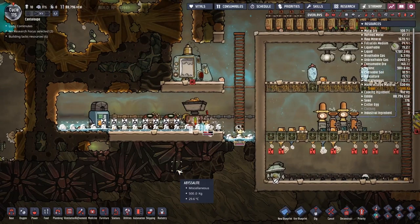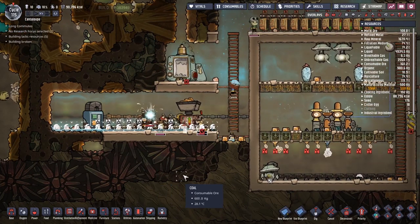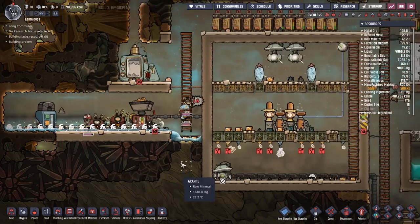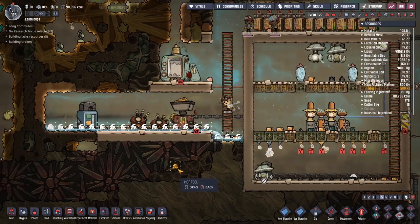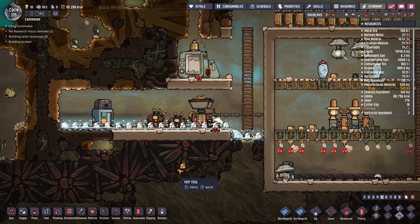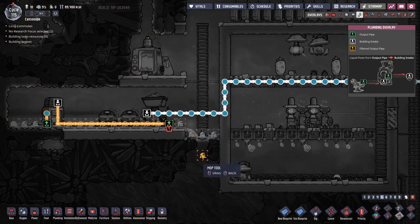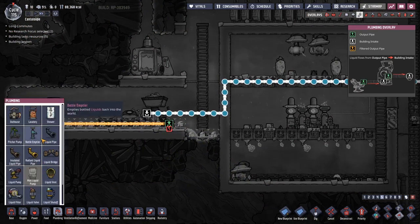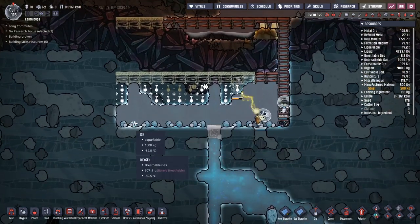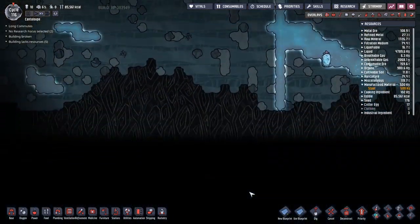I saw there was a very complicated setup you can run with a steam turbine so that this runs on its own, but I think that's something I'll have to work on later. I'm not really up to that kind of stage yet. If you have any simple suggestions to alleviate the stress of this that would be great. Kind of funny — building this thing, there's so much ice in here that's eventually gonna melt because of the oil.